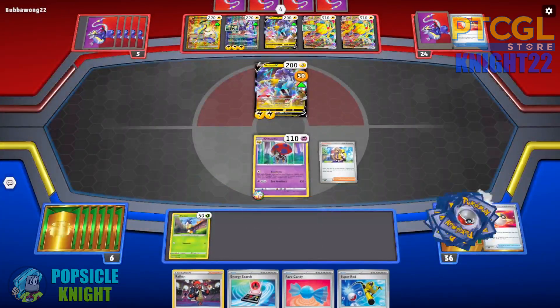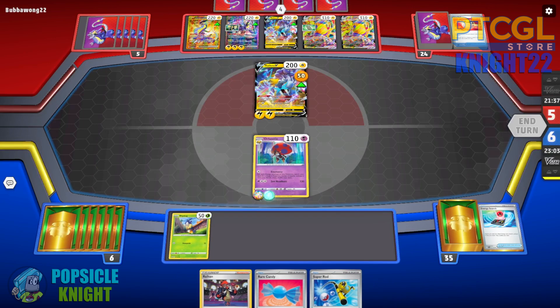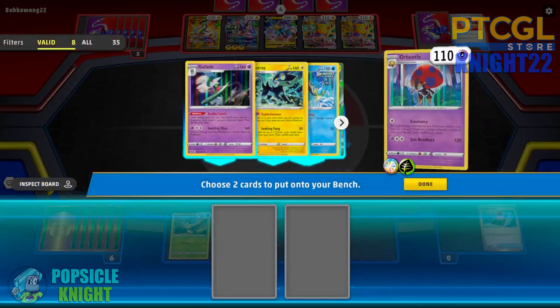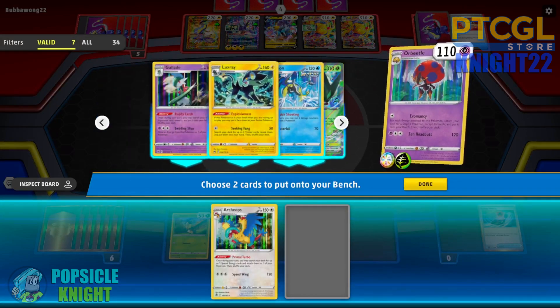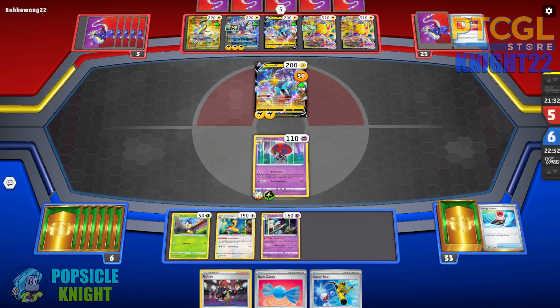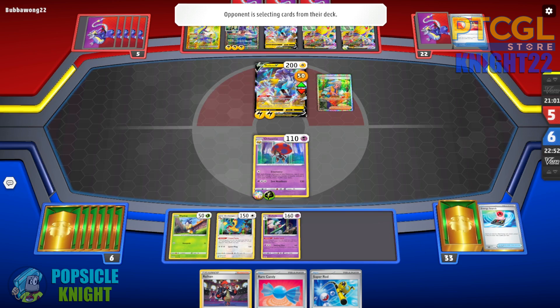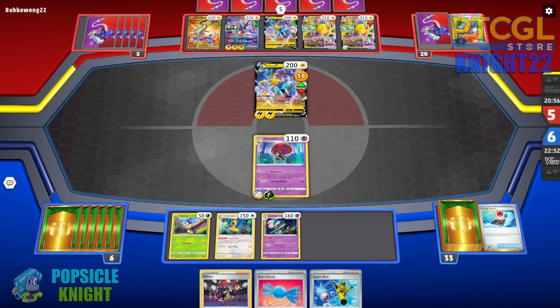I'll use Arvin to get my Energy Search so I can set up at least two Stage 2 Pokemon this turn, and I'll get a Grass Energy. Evomancy for at least two Pokemon on the bench — first Archeops and Gallade. The plan: use Gallade to continue searching for support cards as needed, and Archeops to accelerate energy. If my opponent knocks out Orbital, I'll have the Grass Energy in the discard pile to use Raihan to accelerate onto the next Orbital and use Archeops for one more energy. We'll lose two or three prizes, but it should pay off in the long run.